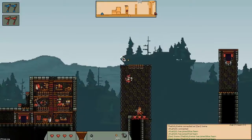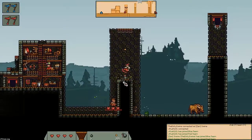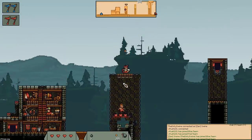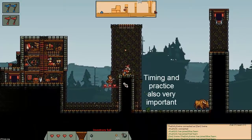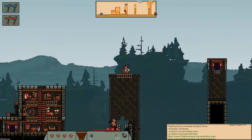One thing to take into account with bomb jumping is that you actually will go higher if you jump instead, like that, than if you just throw a bomb down and keep going like this. Although that does work, you actually don't go as high.